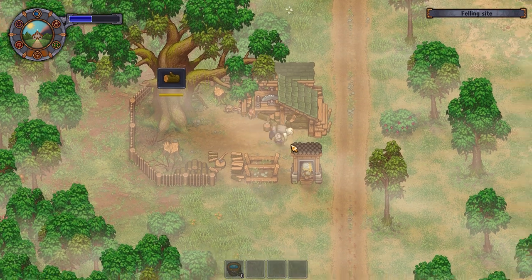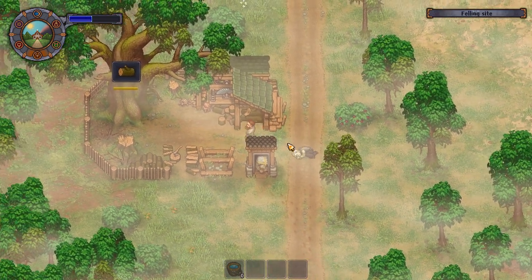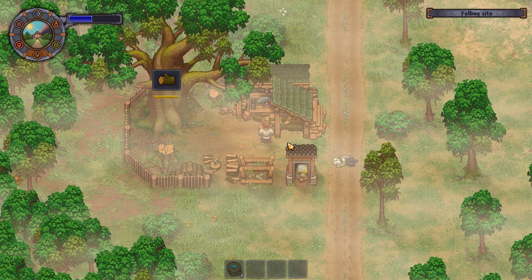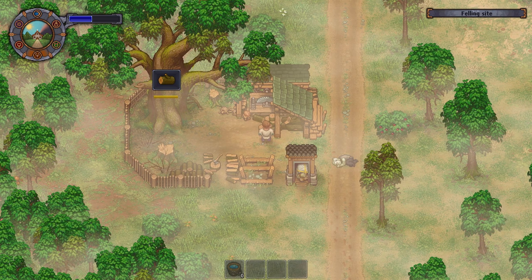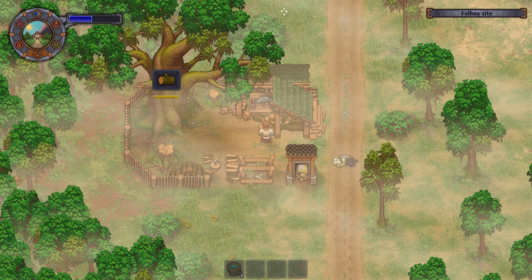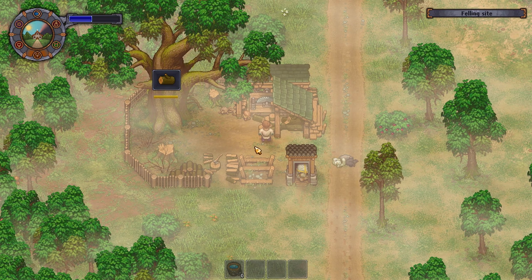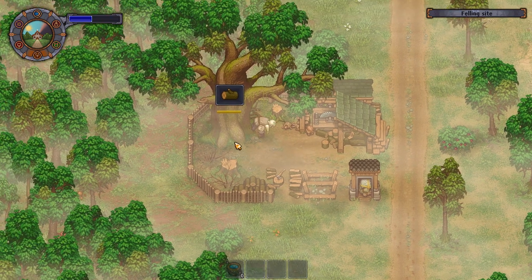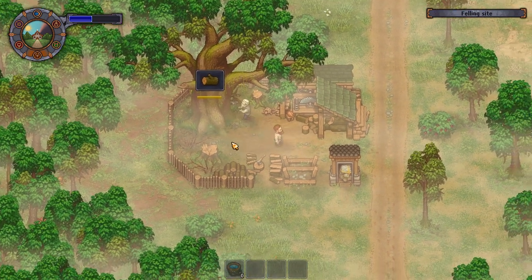Once that's done, you get this magnificent thing. This is the way for you to receive unlimited, self-transporting logs back to your camp. You don't have to do anything after you build this - well, you do need to do a thing or two. Basically, you need to grab one of the zombies and put him next to the tree so he can begin his work.